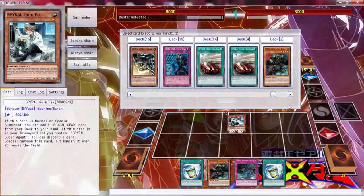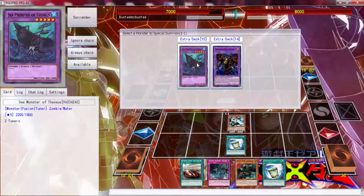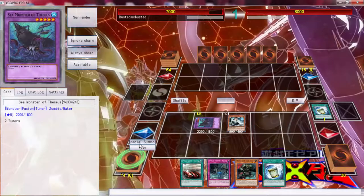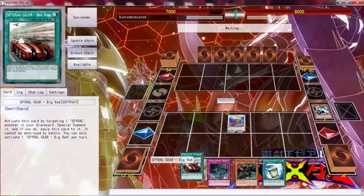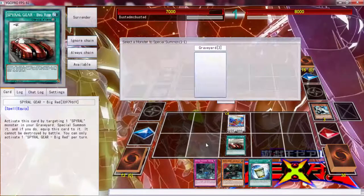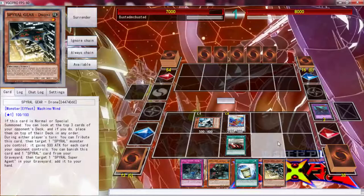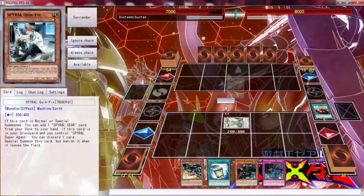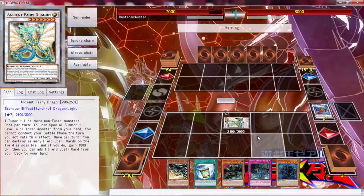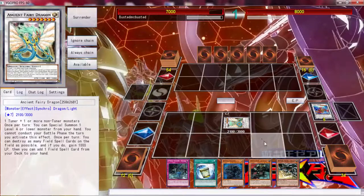Let's see what we can draw. Hopefully we can get access to a Glow Bulb again. What we need to do is get a Resort going. Let's get the Drone — if we can draw into a Spiral Resort, Special Summon, get a Sleeper on board. There's the Sleeper but that's only two in the graveyard.